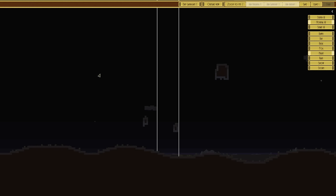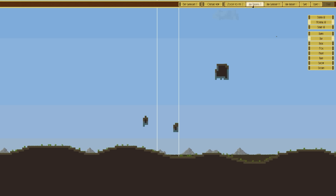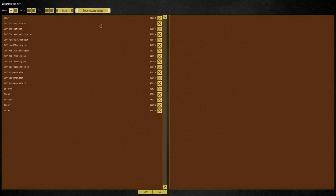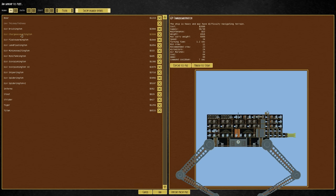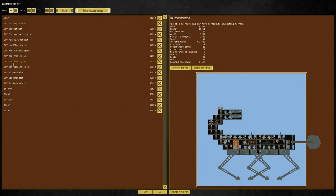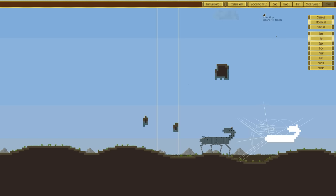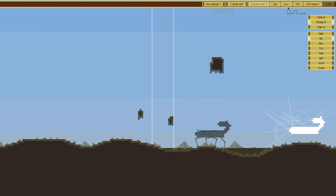Let's go to combat. We'll choose dusk — actually no, we want night with rain since it looks nice. We don't want to fight the flak Scorpionington — we'll fight versus the Scorpionington. It's about two thousand plus points. We'll put the Grip Brickington on our side.